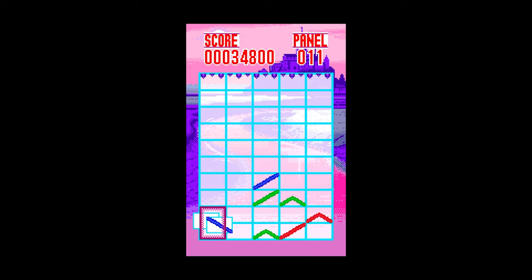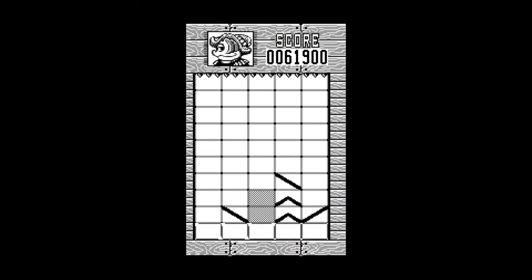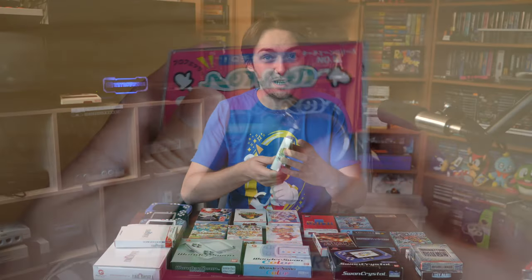In Gunpei you basically have to move lines up and down the screen to create a line from one side to the other. It starts off really simple but gets more and more difficult the more you play, with endless replay value. The Gunpei games did get a few sequels on things like the DS and the PSP. The series actually got its start in an LCD format a few years earlier in 1997, which I'll be covering in a future video — and those are actually two of the final games Gunpei Yokoi ever released.